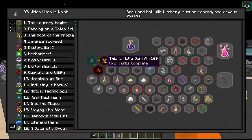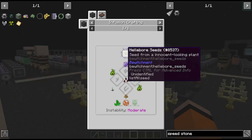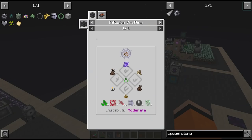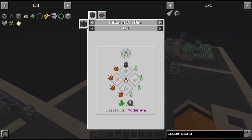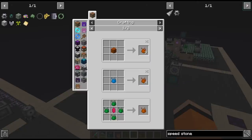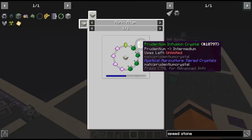The first step in chapter 20 is to make a couple of seeds - mandrake seeds and hellbore seeds, which is one of the seeds we need for diabolus, one of the remaining essentia types we're missing. Looking at the ingredients, we need some mystical agriculture seeds we haven't crafted yet - these require tier 3 crafting seeds and intermedium essence. I don't think we've made intermedium yet.